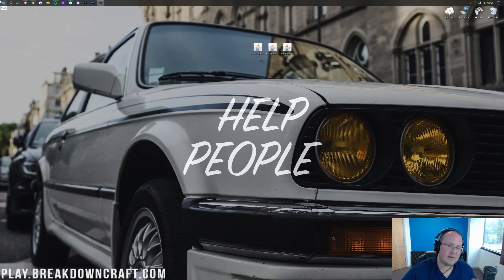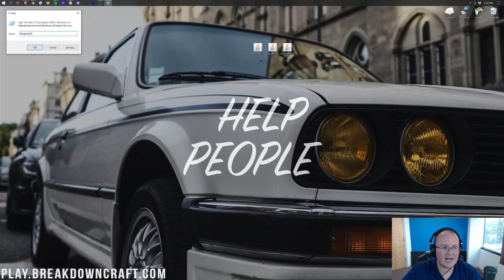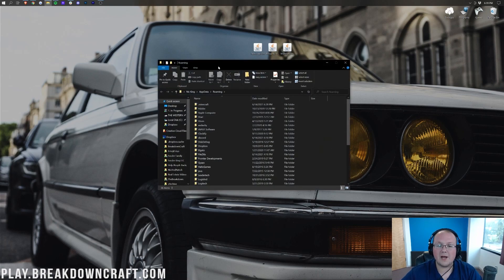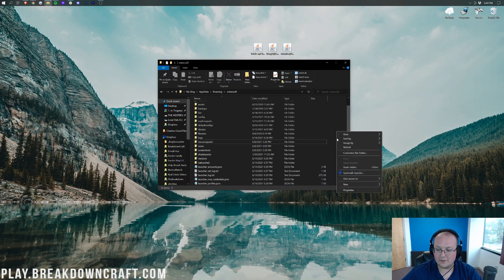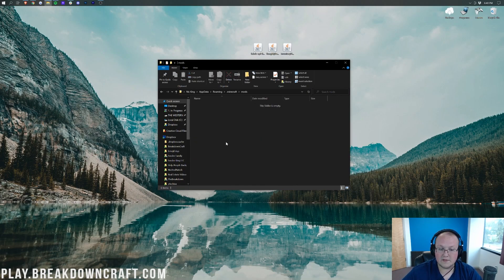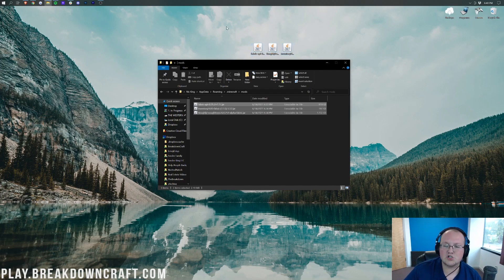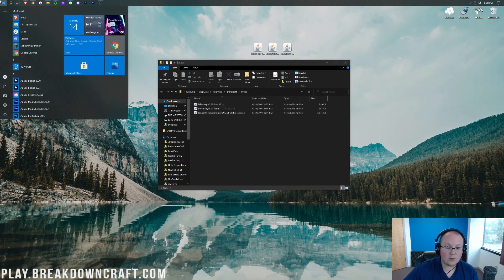To install the mods, click the Windows icon and type 'Run.' Open the Run app and type %appdata%, then hit Enter. This opens the Roaming folder, where you should have a .minecraft folder. Open it, and inside should be a Mods folder. If you don't have one, right-click, create a new folder, and title it 'mods' all lowercase. Double-click into the Mods folder, then drag and drop the Fabric API, Roughly Enough Items, Inventory HUD, and any other mods you want. It's that simple — just drag and drop your mods into the .minecraft/mods folder.